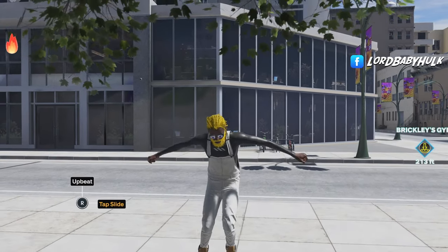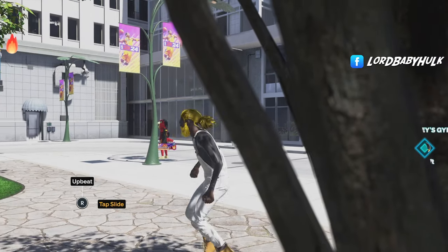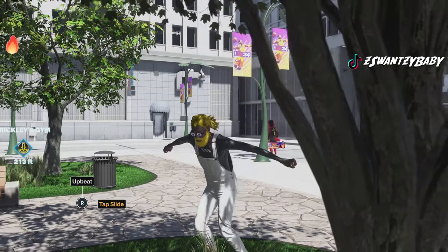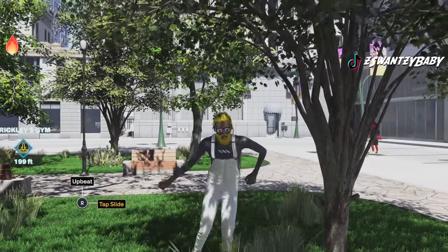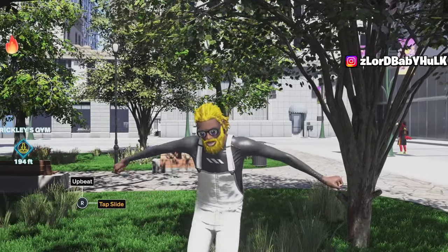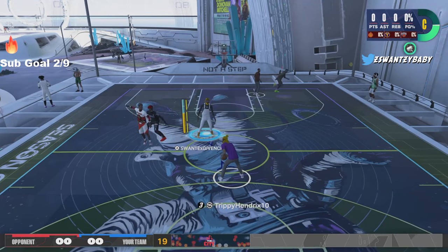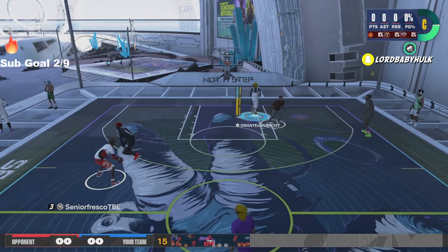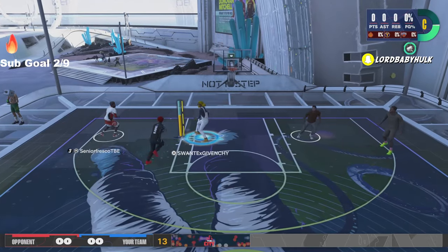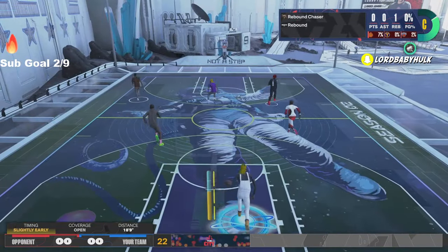I'm finna show y'all my 6'8 ISO God Magic Johnson build. We got Gold Unpluckable, Silver Slithery, Silver Rebound Chaser, Silver Posterizer, Gold Catch and Shoot, Bailout, Precision Dunker, Gold Bunny, Gold Guard Up, Gold Fast Twitch, Gold Midi, Gold Pro Touch, Gold Relay Passer, Gold Rise Up.